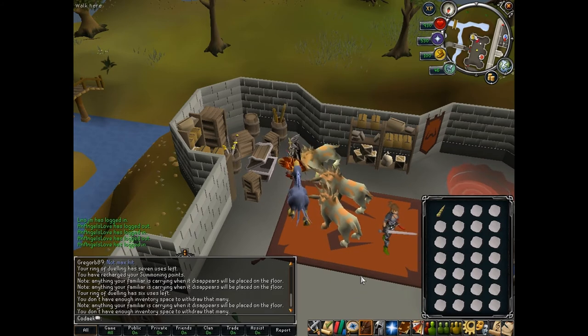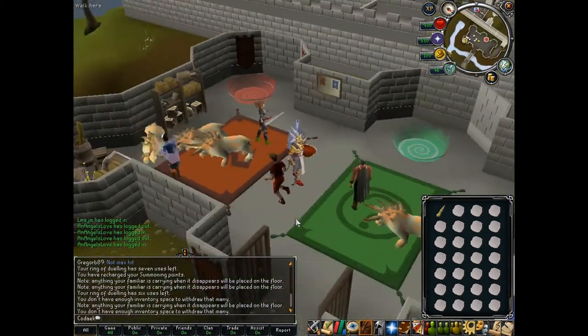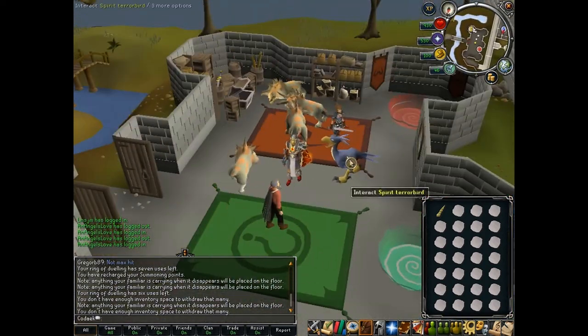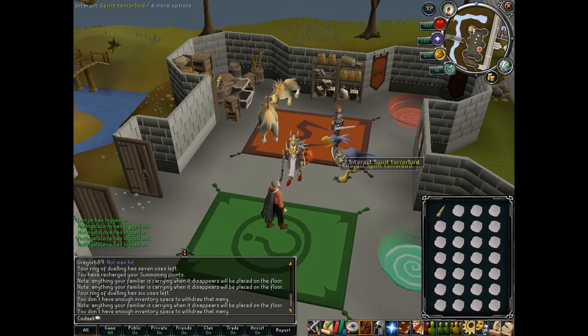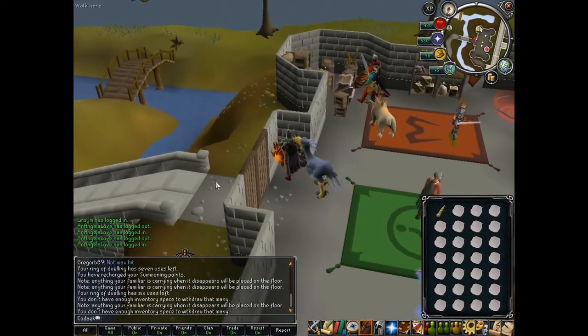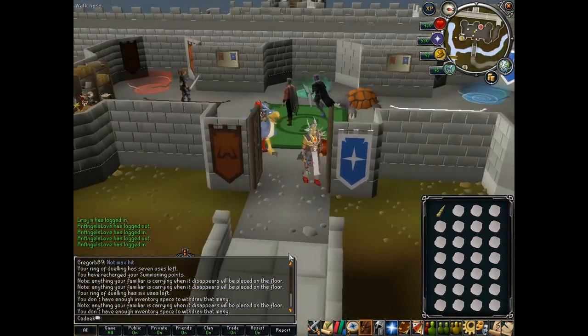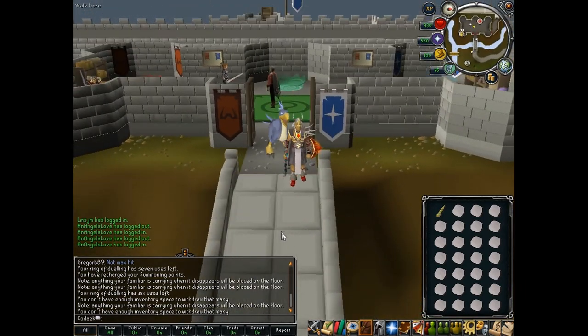Then put the cloak back on and you'll be set to go. I recommend if you have a high enough Summoning level, bring a Beast of Burden because you can store more cowhides and unicorn horns, get more items per trip, and in the end it adds up a lot so you'll make more money that way.